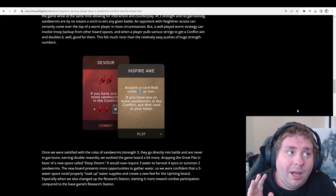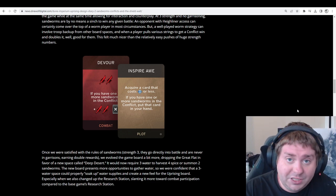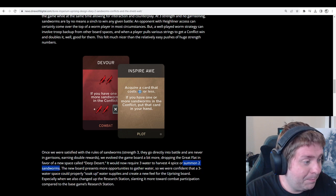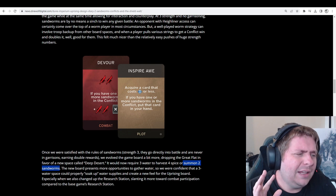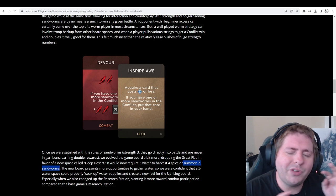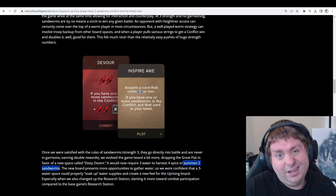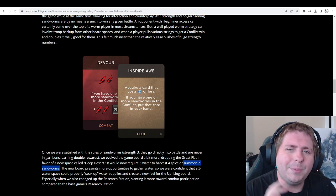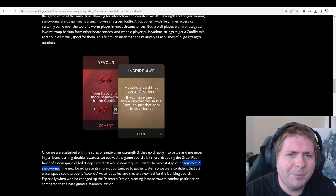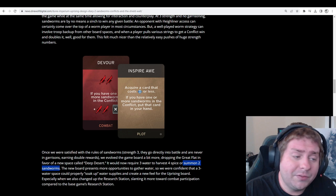This ties into another board change: the Great Flat is out and in its place comes the Deep Desert, which instead of the normal recurring two water or free spice now offers free water for four spice or summon two sandworms as an 'or' choice. I think I prefer it as an 'or' — that's a good idea. It gives spaces a much more dynamic feel, hard-baked into the board, and combined with cards that give further bonuses for using sandworms, it should make those spaces much more attractive options.